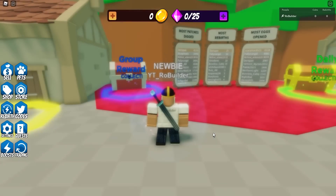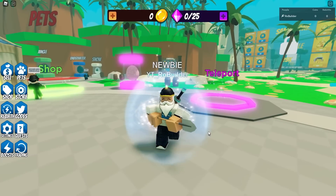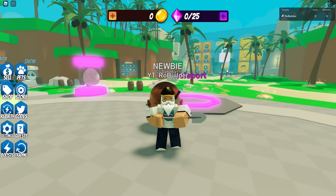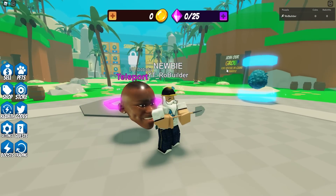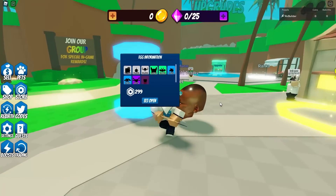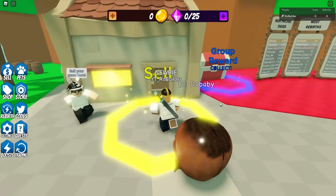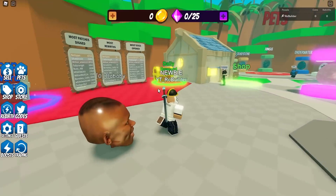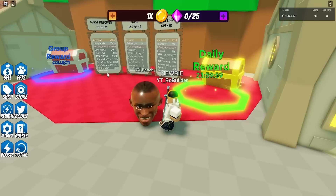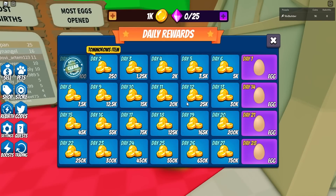There is an 'X' option to skip, so there is an option. Now we have UI. The owner gave me an admin pet — 'Da Baby' — let's equip this. Pretty decent. We have a sell spot right over here, and our coins and gems are at the top of the screen. We have daily rewards — I like this a lot.